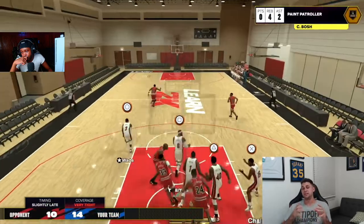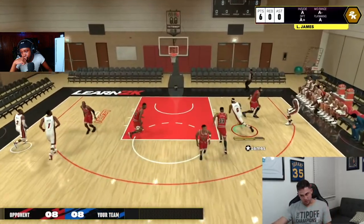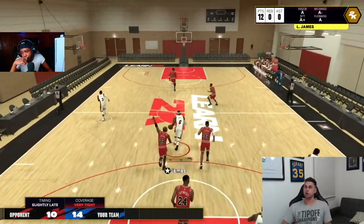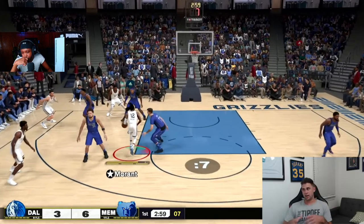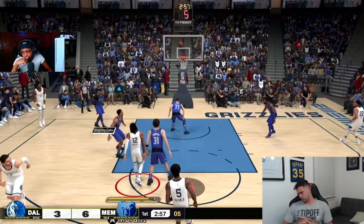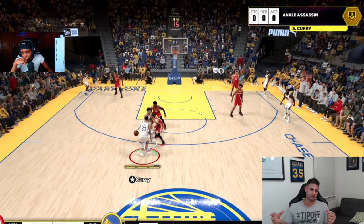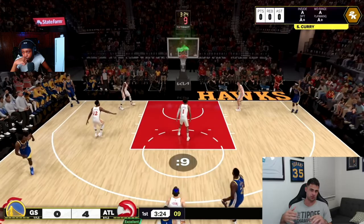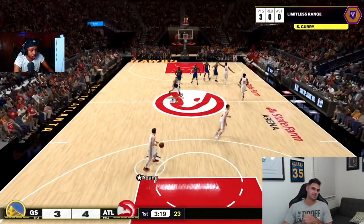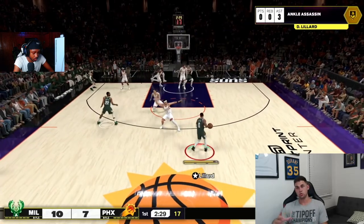The blowout dribble — done by flicking the right stick up — felt better than 2K24. It felt like you could actually get downhill and get separation from your opponent, though we need to see it against a human sprinting to catch up. For ankle breakers, I only got one and didn't even do it on purpose — it was on a hop jumper. But when I was dribbling on the perimeter I was getting oohs and aahs from the crowd and seeing stun animations from small combos, almost like tight handles stun animations.